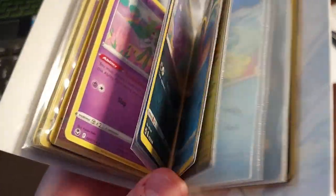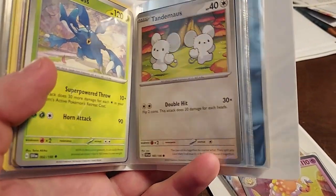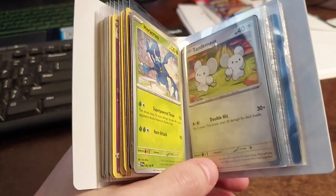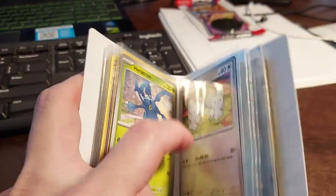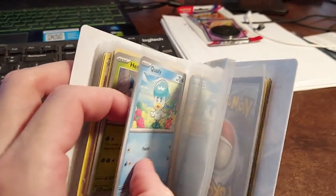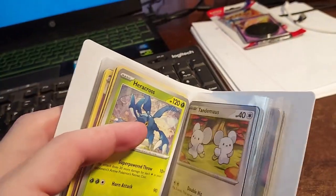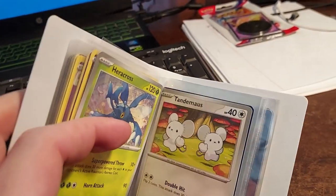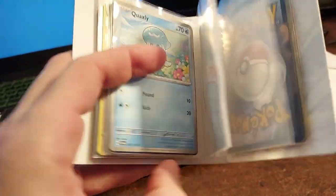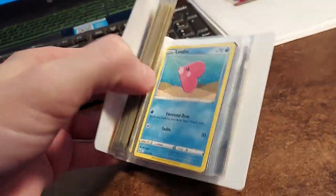From the repackaged pack we ended up with Haircross worth about four cents, Tandem Mouse at five cents, and Quaxly at six cents. They were technically advertised properly but it seems like they definitely skimped on the quality of cards. Not the best cards to get.